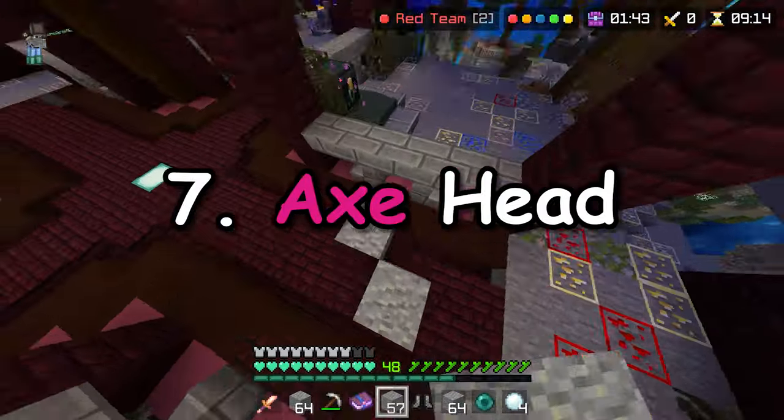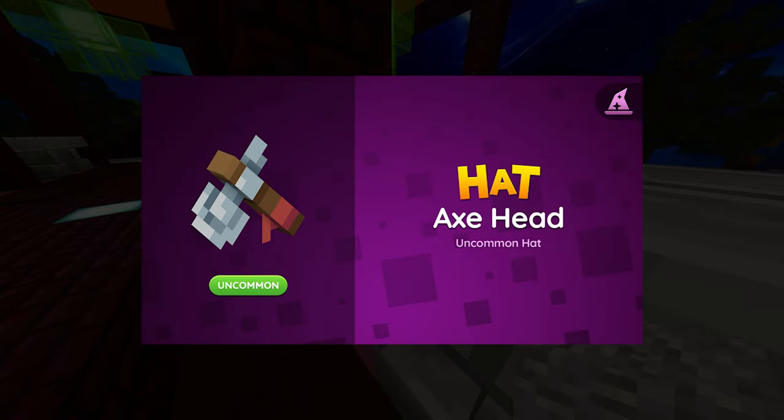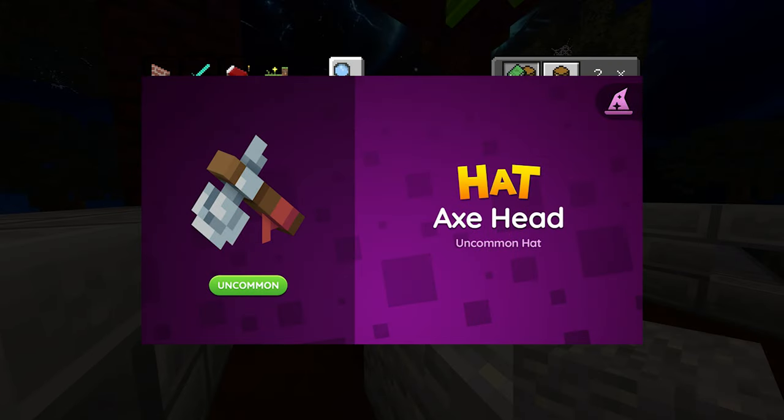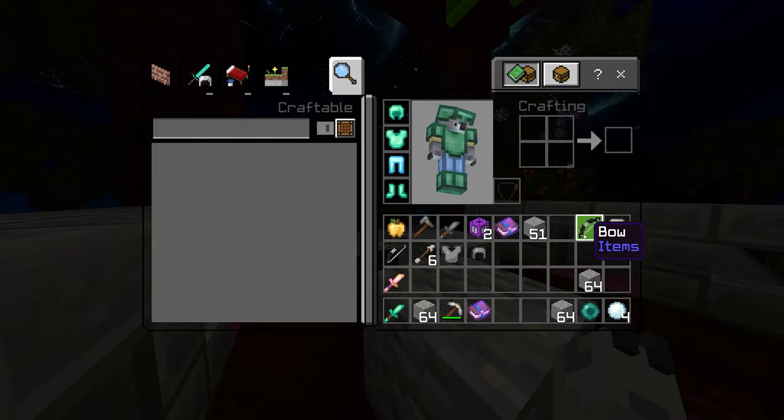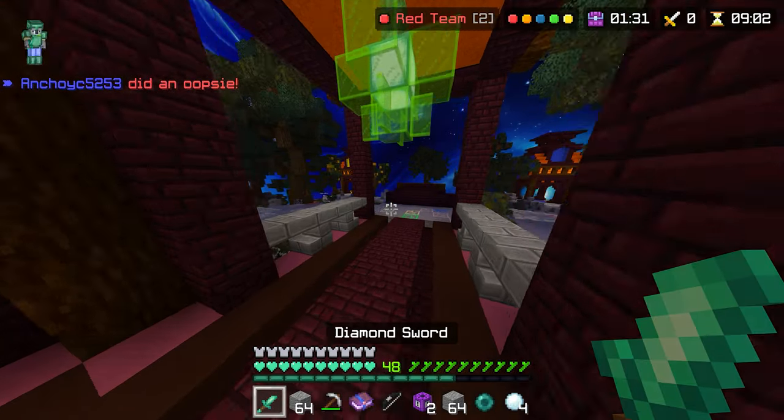Number 7: Axe Head. This is one of the cheapest cosmetics, and don't get me wrong, it still looks awesome, but as it doesn't have any animations or variants, I'm going to rank this one in last place.